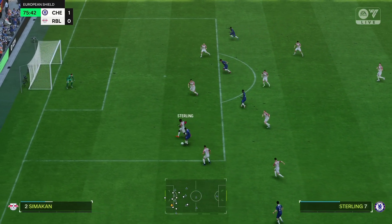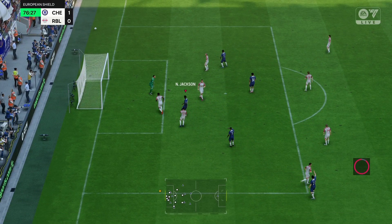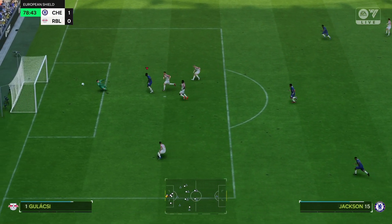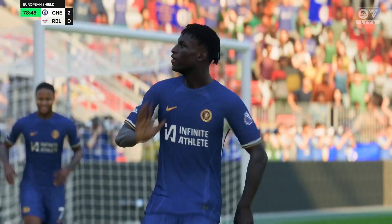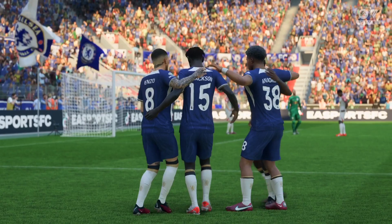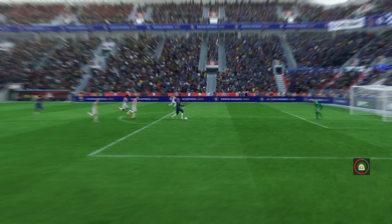Sterling down the left hand side cuts inside. Jackson's first chance of the game — puts it wide. Nicholas Jackson beats his defender with a little drop of the shoulder. Can he make it two for us? Nicholas Jackson — yes he can! Jackson punishes the defense making it two for us, and that surely should be the winner. Miles and acres of space for him.